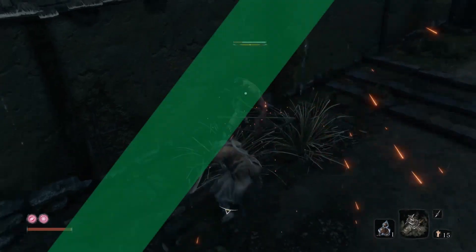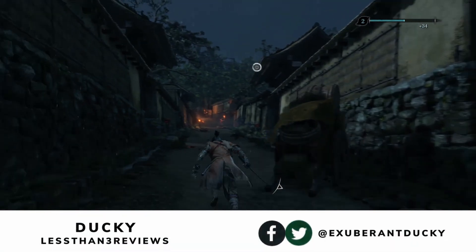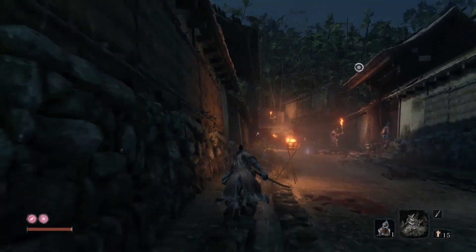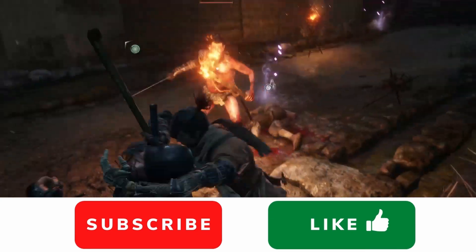What is up guys, lesson3reviews here. Today we have a tutorial on how to defeat a mini boss in Sekiro: Shadows Die Twice. I'm kind of late to this game, it's 2021, but I have the Game of the Year edition so here I am. The mini boss we're killing today is called Shinobi Hunter Enshin, and he's a pain in the ass.